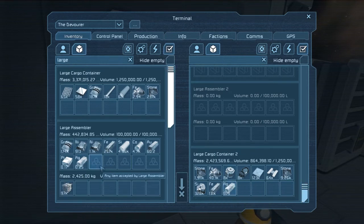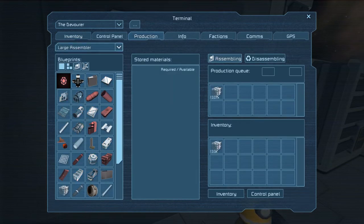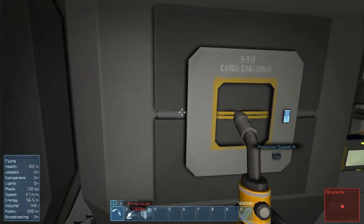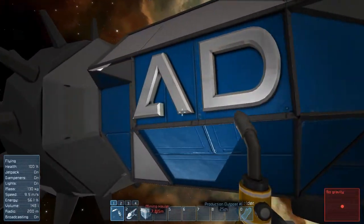All right, so we got that stuff. Let's go to production, go to assembler, large assembler. We're not getting enough gravel now? Yeah, we will. Check this out. Boom. Now we got all the gravel we need, baby. Now while that's doing its own thing, let's repair the rest of this and get the whole logo going again.